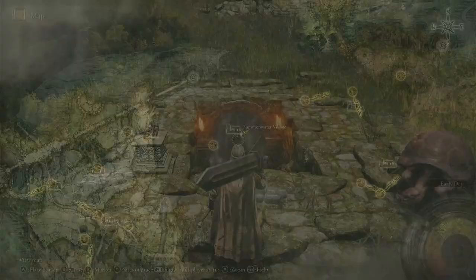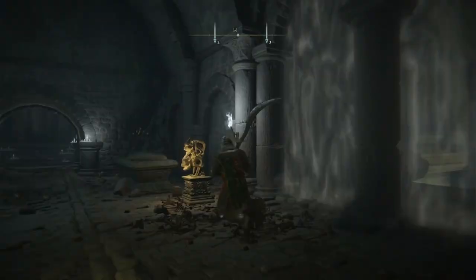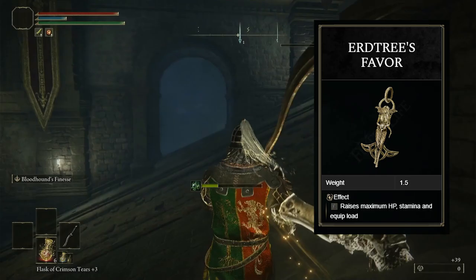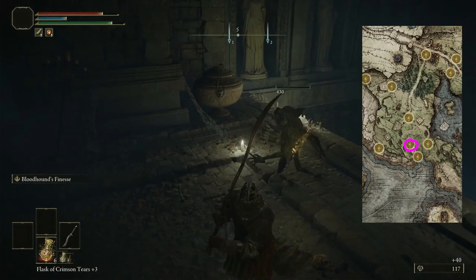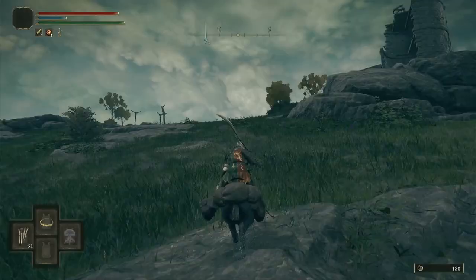The next thing you're going to want is the Green Turtle Talisman, which requires a stone sword key. The talisman is extremely easy to get — just pop the key in, run down past the turtles, and grab it. I would also highly suggest considering the Erdtree's Favor early on. It's a talisman that boosts weight, Vitality, and Stamina, and you're going to need all of that. To get this, you'll need two stone sword keys as well as a way to traverse the saw trap area. I have a complete guide in my Vagabond dual wield build video if you need help.